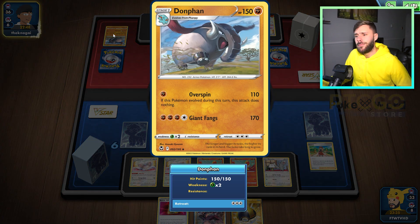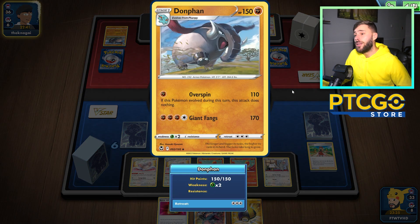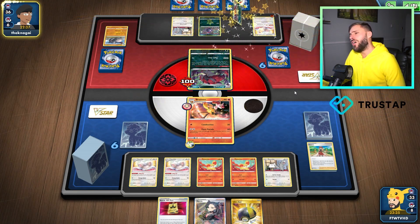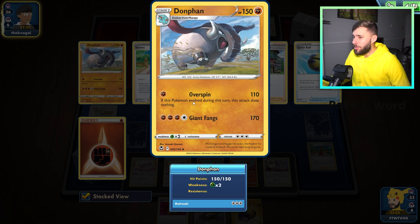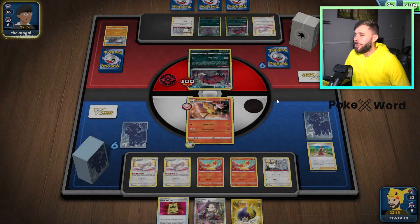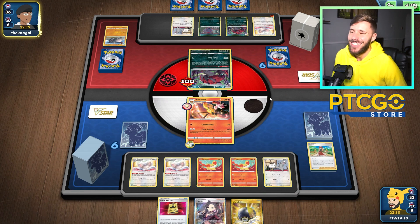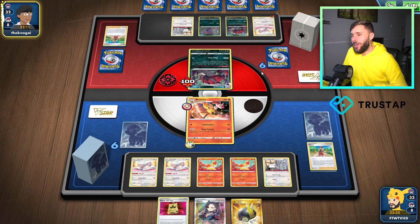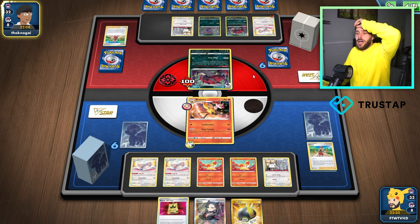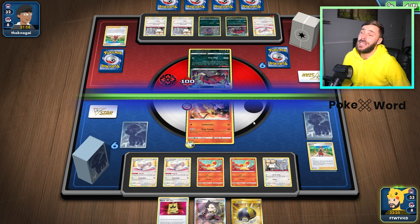Donphan! I think the ruling is Overspin does work because you're not evolving into the Donphan. But if you're playing Zoroark Donphan, aren't you better off just playing Zoroark and putting a Donphan in? Does this Pokemon evolve during this turn? I think the ruling is it does work when Zoroark brings it out. They've got an Iono of their own and they're going to get rid of a turbo, so they might not have the energy they need to use Donphan just yet. I think the Fighting Energy implies they're using Donphan in the deck.